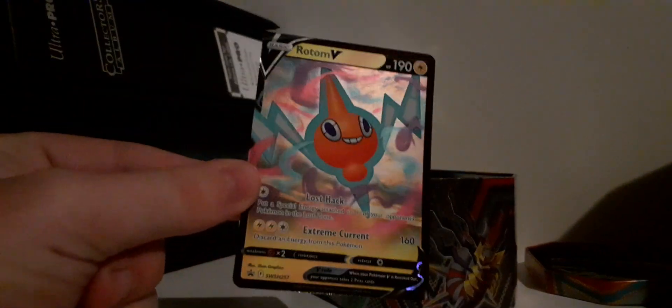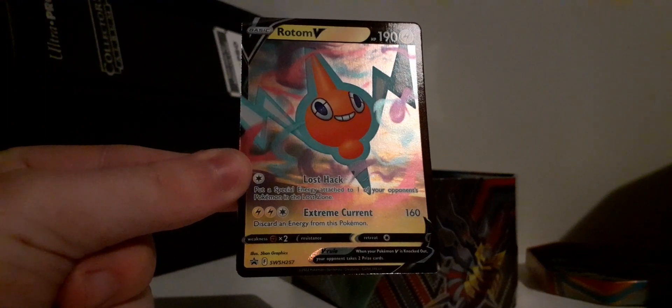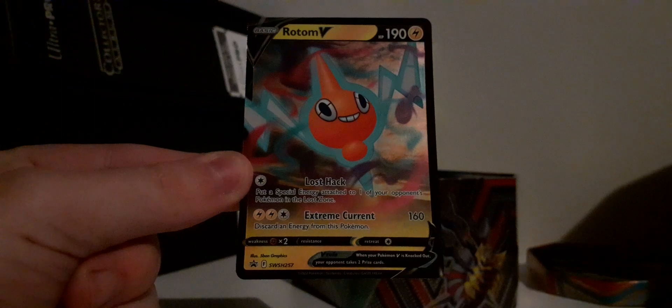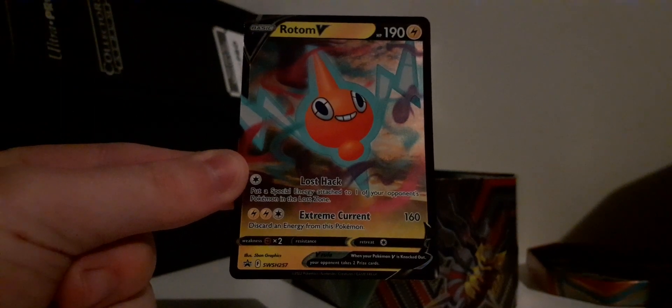It has a nice ability as well — Lost Hack. So it's kind of like a Lost Origin promo. I know a lot of people don't count it as that, it's just a promo, but I would put this in a Lost Origin master set — not that I'm collecting one. The card looks nice and is well-centered, which doesn't happen too often lately.